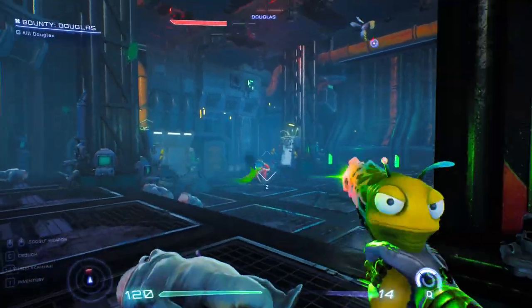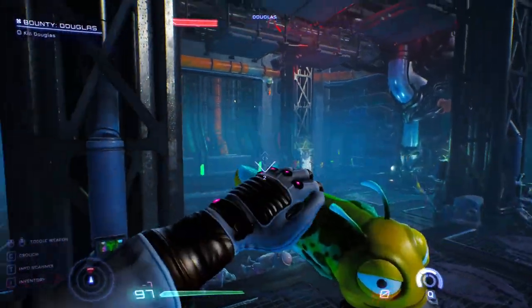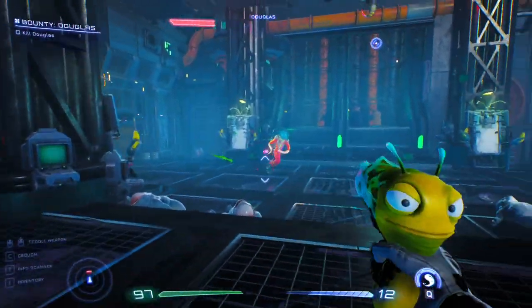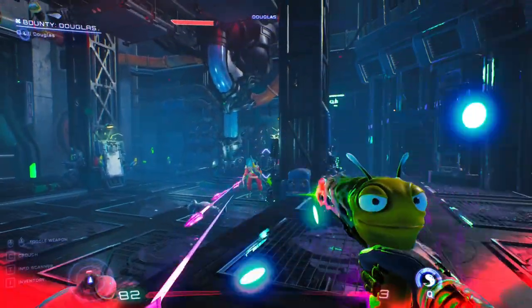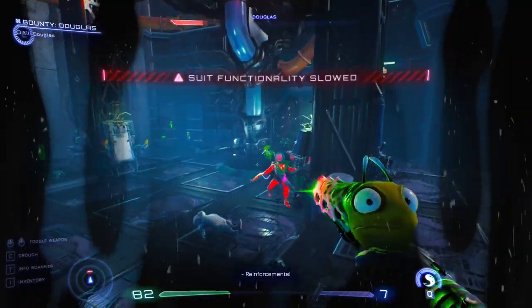He has this black car attack which slows down your movement and also blocks your vision for a moment. But it's easily dodgeable — you can use the opportunity to glob him when he's using that attack.